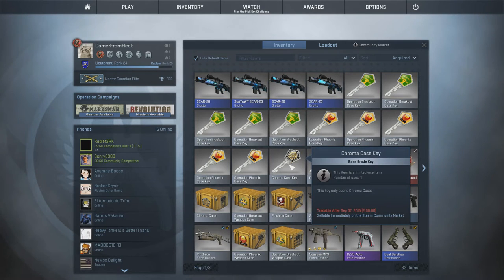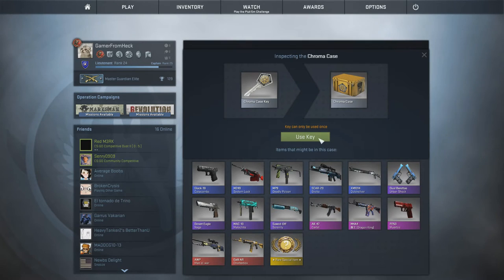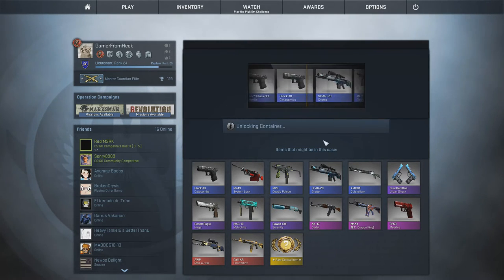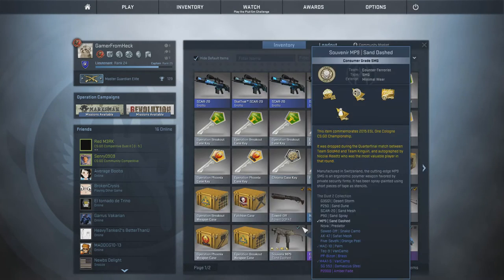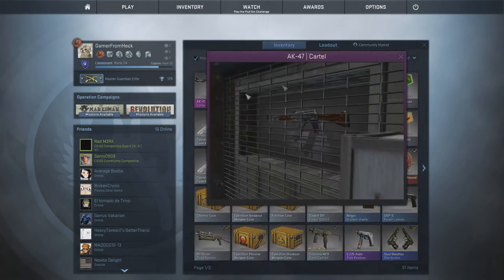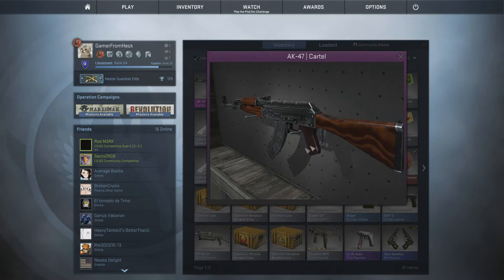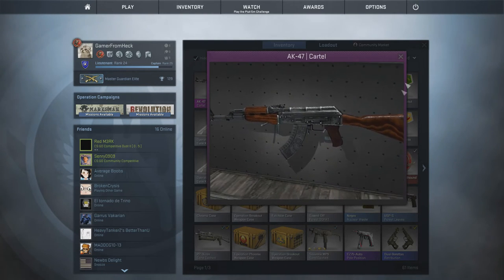What the heck? Oh my god, what? Don't do this to me. Oh — we passed it. I saw the factory new Grotto, it was right there. Oh, so much better. AK Cartel. I don't even like this skin. Gosh darn it.